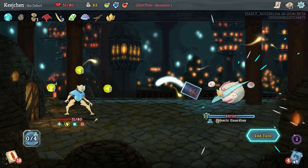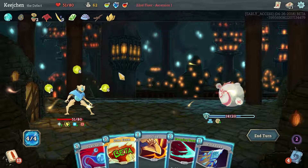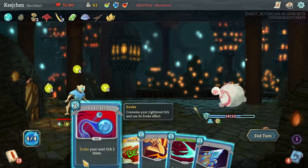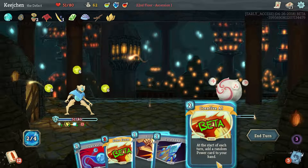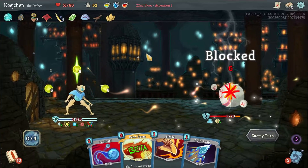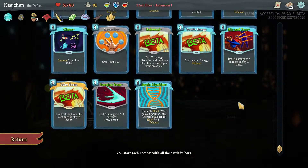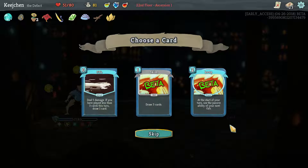Another lightning. We can barrage and strike, strike, and we have no blocks, we get the orb capital. Always block turn one — we almost killed him in turn one, that's kind of cool. Our orbs are better. Dual cost for double 11. Let's play this and play it safe. Creative AI — at the start of each of your turns, add a random power card to your hand. We can actually heal with that if we get the right power. At the start of your turn, use the passive ability of your next orb. Echo form.